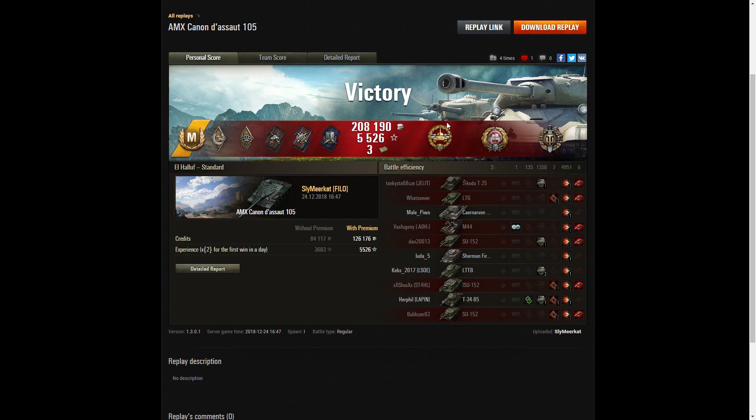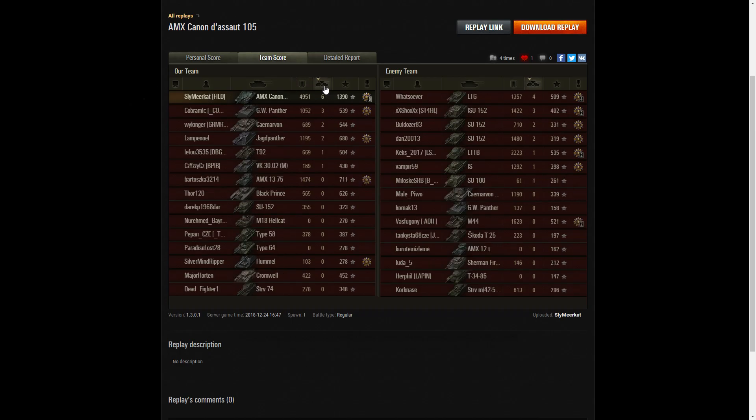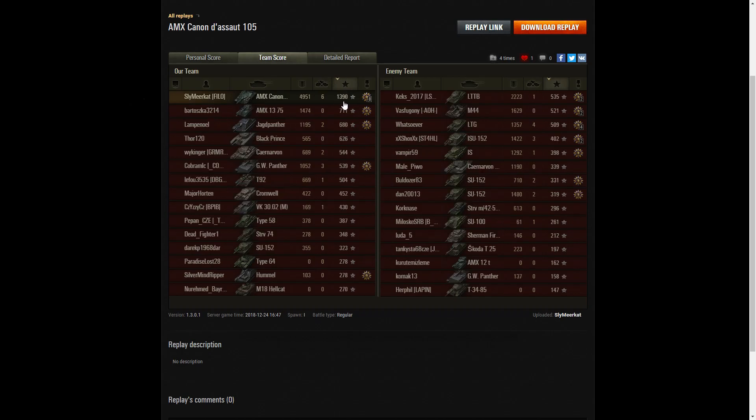That was a really, really good round — he truly carried his team to the finish line. Just look at the team scores: top score, 4,951 hit points of damage from a Tier VIII tank destroyer, with the highest number of kills at six. The next highest scorer was the LTG that he wiped out with four kills, who had come into the back area and killed Sly's teammates near the spawn point. In base XP, clean sweep — top of the board with 1,390 base experience points. He certainly earned that Ace Tanker in a big way. The GW Panther on his team got three kills but only about a fifth of Sly's damage — Sly certainly saved the game.